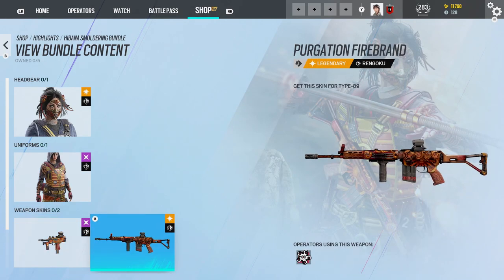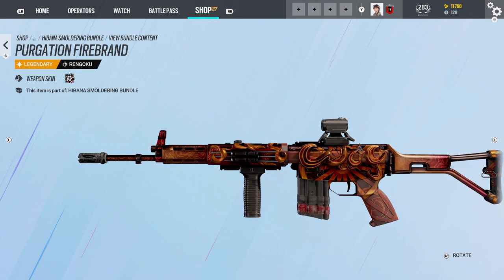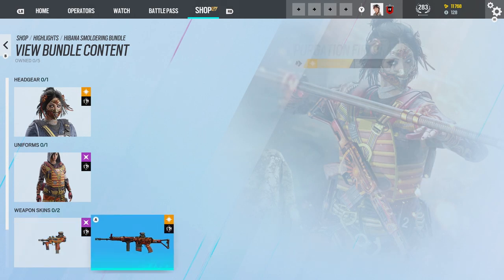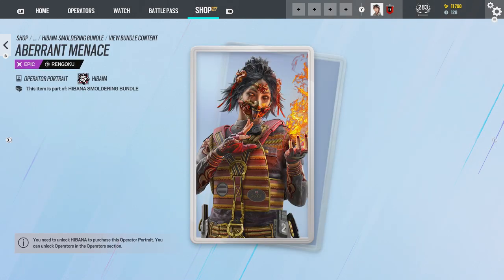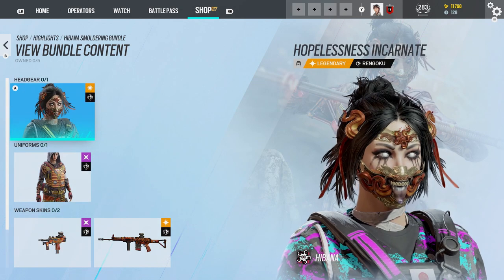She gets two weapon skins. This one is a 3D skin — oh my god, this thing's sexy as hell. If I get this, I may actually run it over the Parabellum one I have. And the portrait, that is badass. I told myself I wouldn't really spend any money, but not gonna lie, I kind of want to now, especially for this Hibana one. But I'll see.